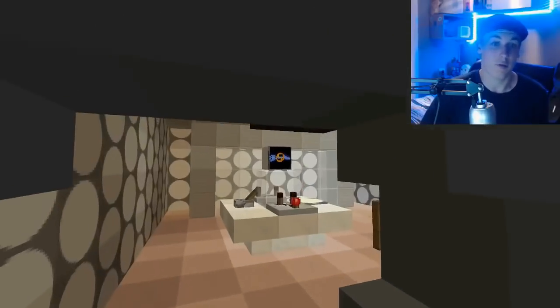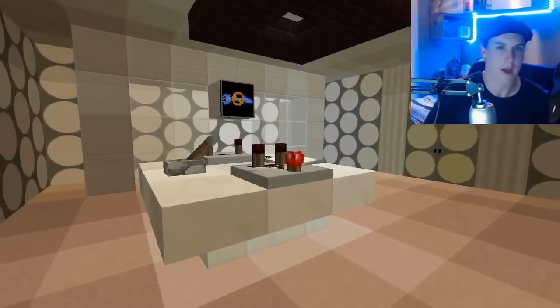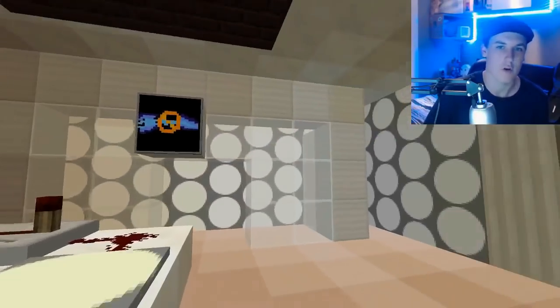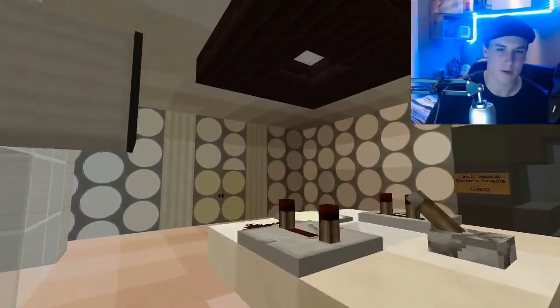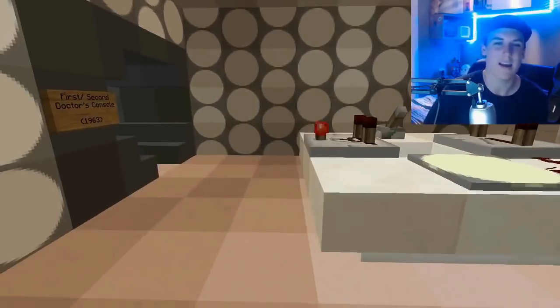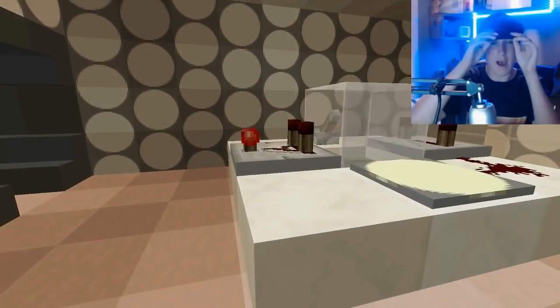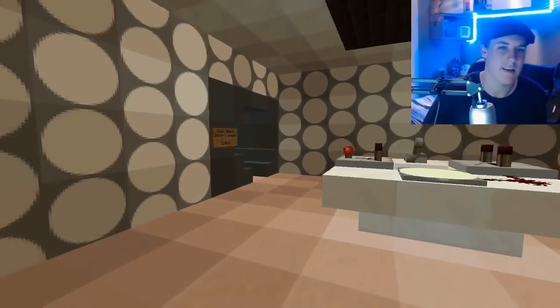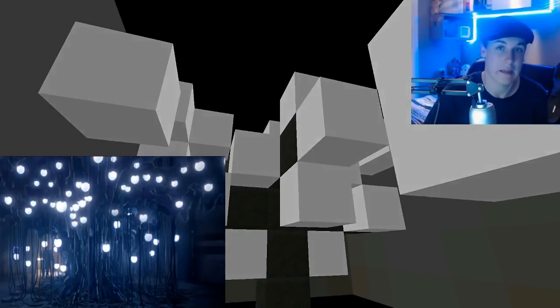Moving out of the 11th Doctor's console we find the First Doctor's console — quite a small variant but possibly a more accurate one than what was seen in Twice Upon a Time. The walls should all be right, and I've tried to take as many reference pictures as possible to make it as nice as possible. It doesn't have to be 100% accurate since it's all made of blocks, but you can just walk around and get the feel for it. This is the tree with the orbs that can make anything, from Journey to the Centre of the TARDIS.